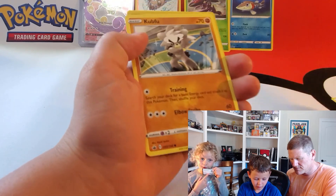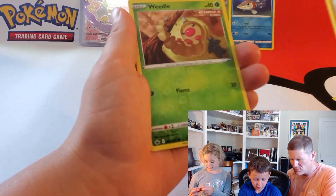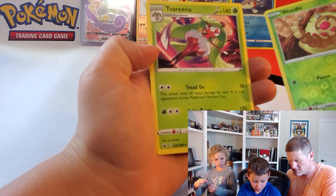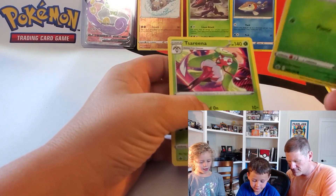Shuppet. Cabfu. Reverse Weedle. Single Strike. The rare — Serena. I have cards that are cool. Yeah, that's what it said at the end.